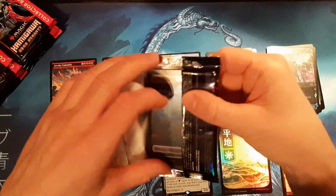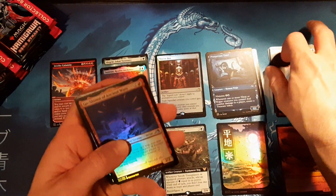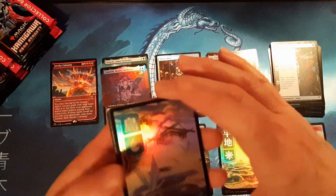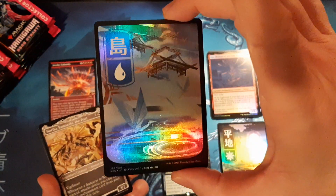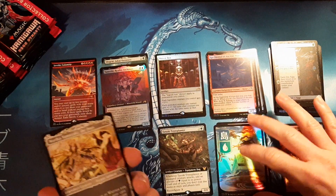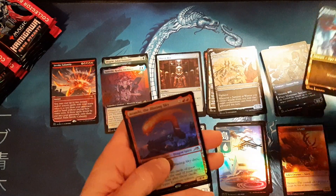That would be dope — it would be an amazing runner-up prize if we don't get a neon treatment card. Beautiful second best full art land — it's got some origami, that's what you call it. Duplication right off the bat!